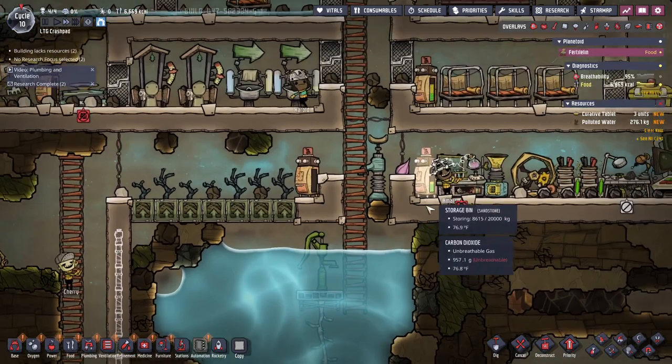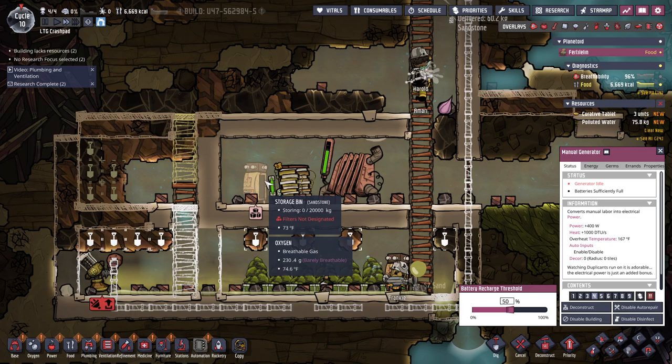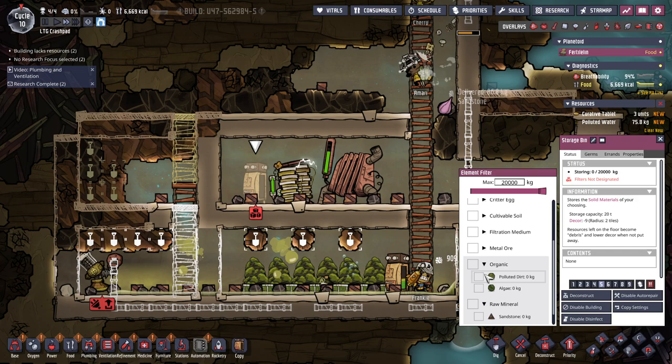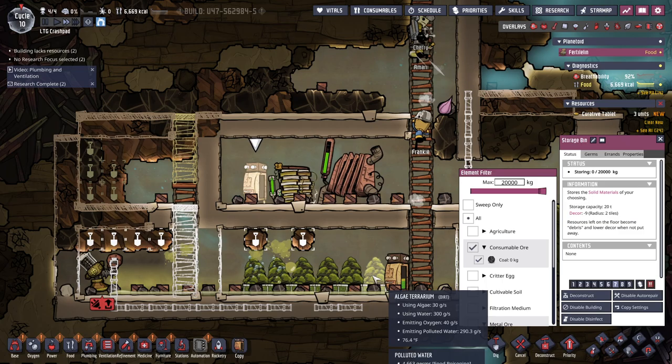You are generating power, which means I can disable this or set this as low priority. This one is supposed to be coal. It's not under metal ore — consumable ore, there it is. Priority seven.